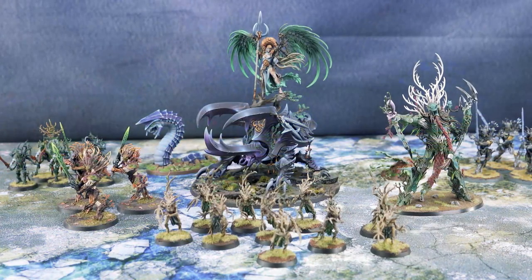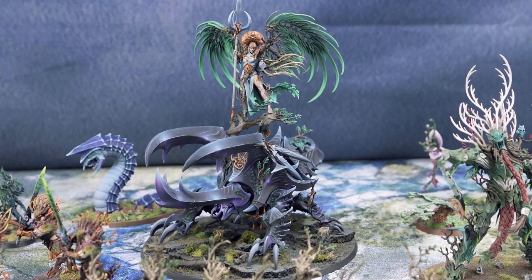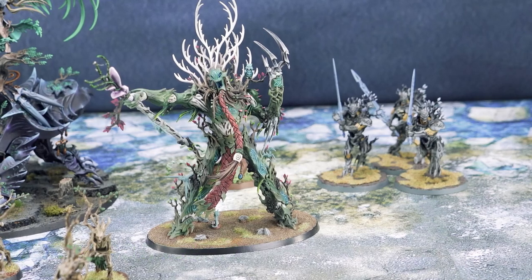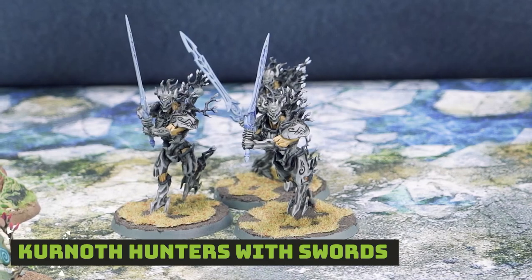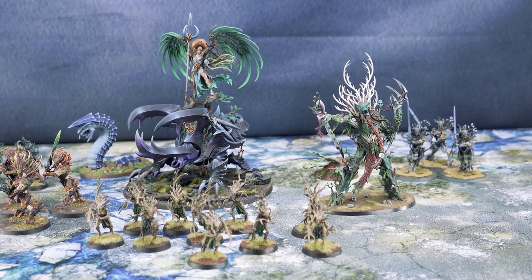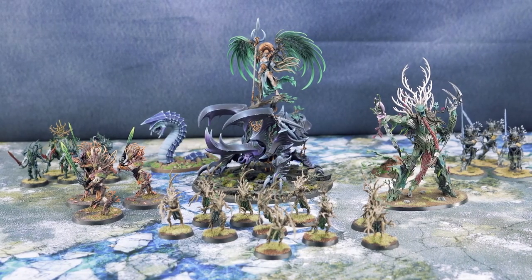Let's take a look at the Sylvaneth list. You have all been asking for Alariel the Everqueen to make an appearance — therefore, I have brought Alariel the Everqueen. Why? Because she's awesome. She's riding a giant beetle, and Luca loves when I bring the big monsters. Alariel the Everqueen and a Tree Lord Ancient, who is my general with the Vesperal Gem and the Gnarled Warrior trait. He knows Throne of Vines, Verdant Blessing, and Bolt and Shield. Then we have five Tree Revenants, two units of three Kurnoth Hunters with Swords, and ten Dryads. Both the Tree Revenants and the Dryads are in the Expert Conquerors Battalion, and the two units of Kurnoth Hunters with Swords are in the Bounty Hunters Battalion. To round it out at 2,000 points on the nose, I have a Glade Worm and a Spite Swarm. It's a very elite army — let's go kill some zombies again.